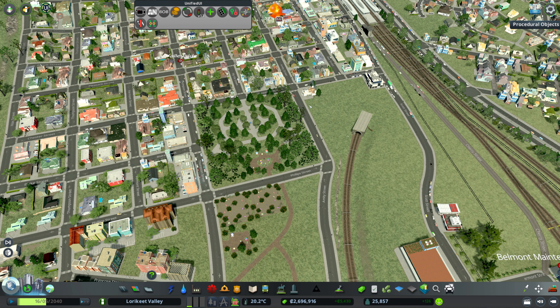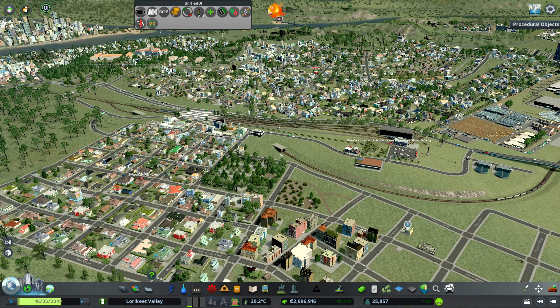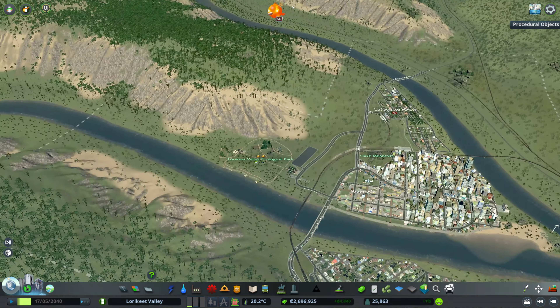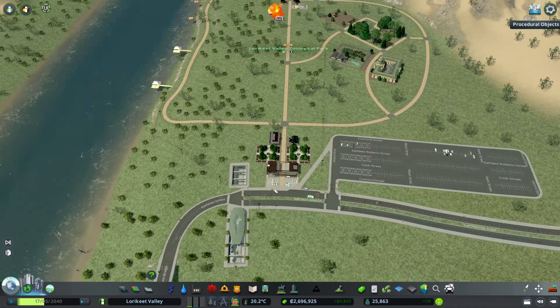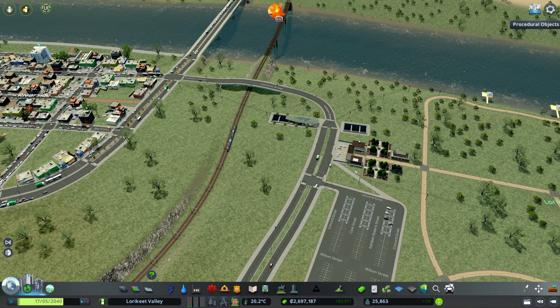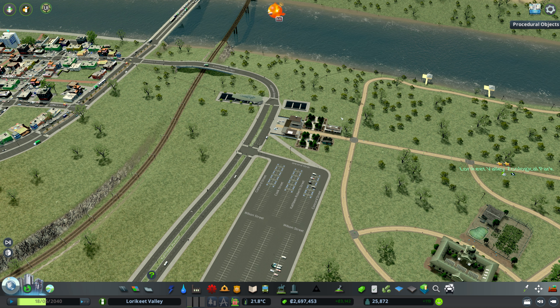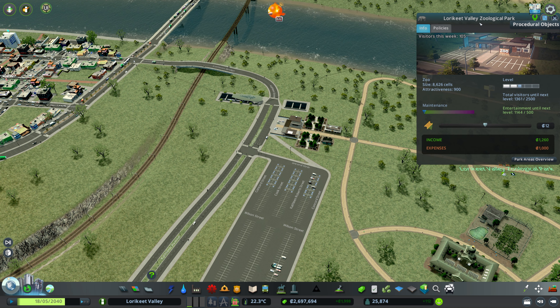Our population is once again growing, which is great. Heading back over to our zoo — how are we looking? We've got a few people coming in and out, a few people waiting at our metro stations. In terms of our visitors, we're very quickly heading towards our target. We have 2,500 to reach, and I think by the end of this episode we potentially will have a three-star zoo on our hands.